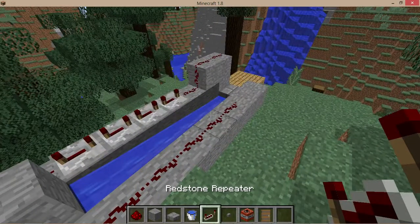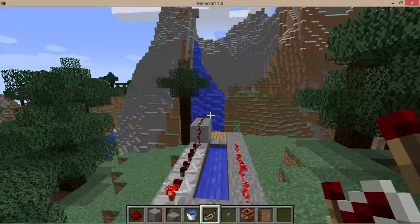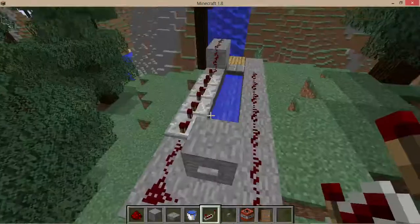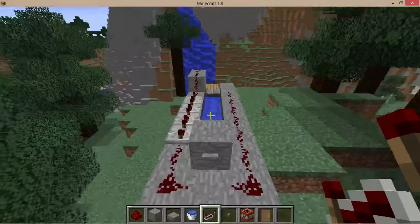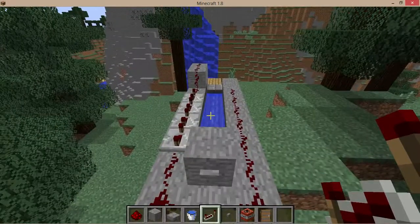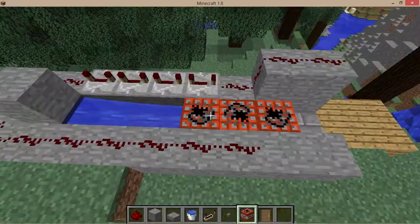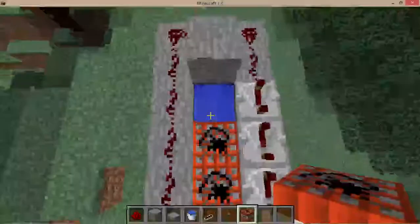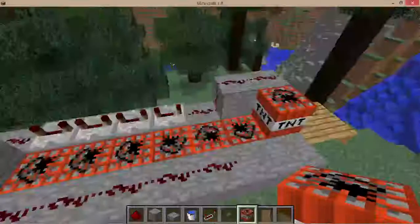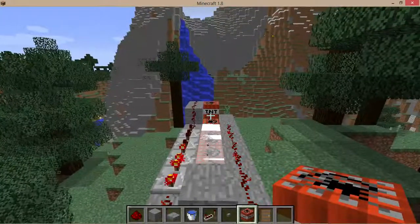This right now is our cannon so far. This is what happens when you just turn it on - you should see the TNT launch. Definitely go and test it - break the stone slab first and then test it. I like to be able to make sure you don't put TNT on the water source, or you will not notice it until you press the button. Here's our test fire.